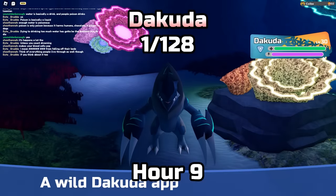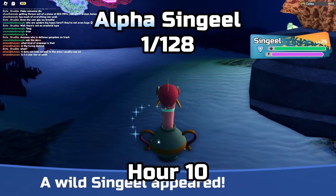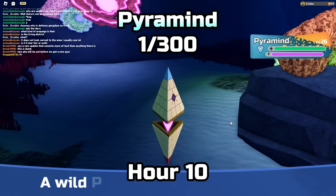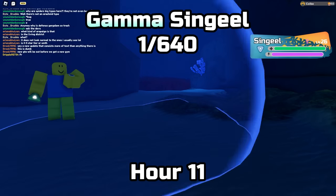Then an Elephage, an alpha Scampi, and another Elephage — the game's giving me lots of Elephages right now. But then a Dakuda, which is pretty cool. Then a corrupt Scampi, an alpha defensive priority Lumion, an alpha Kerbushy, another Elephage, and a Pyramind. We just hit the 10-hour mark and immediately found a gamma Singil.